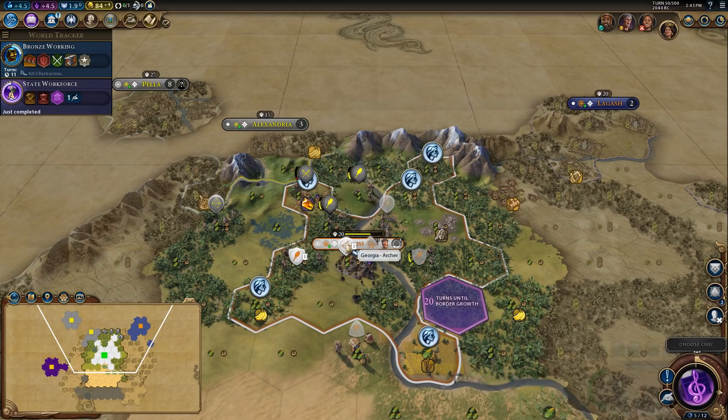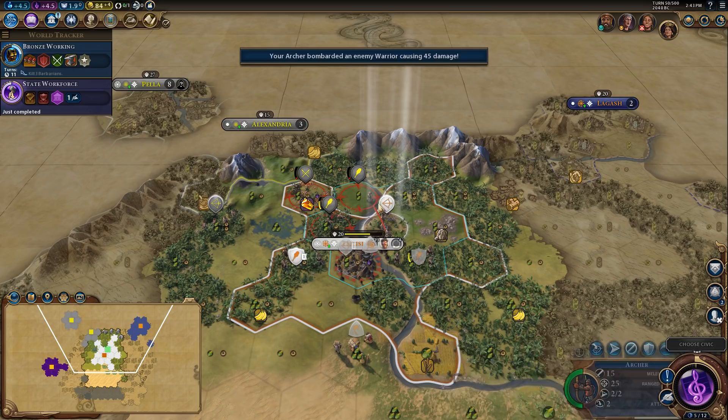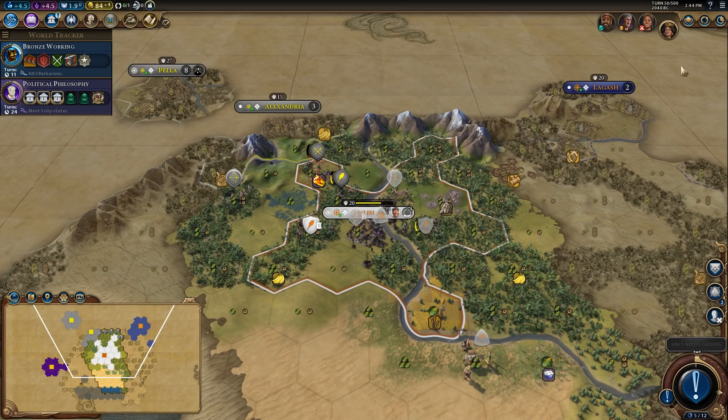I need to actually kill stuff — I can't take promotions that I would like right now. We're going to settle on the sugar. It's a far from optimal spot to settle, but it is another city that's going to help us out a lot. We're 50 turns in and we're only settling our first city. That's actually really terrible, but we should be okay.